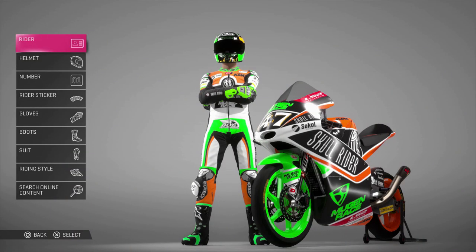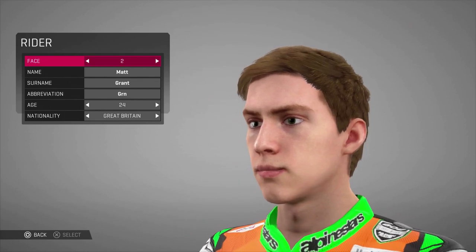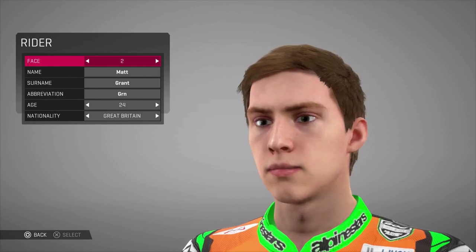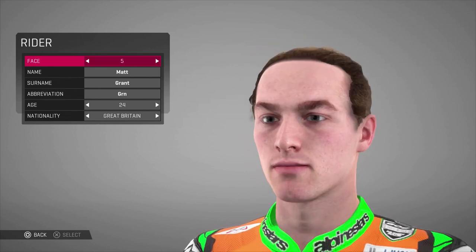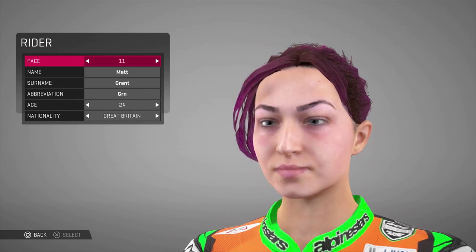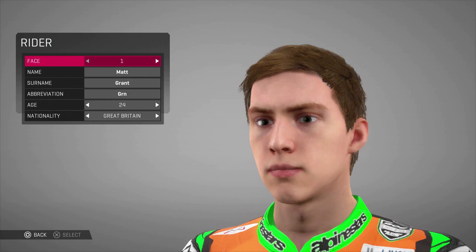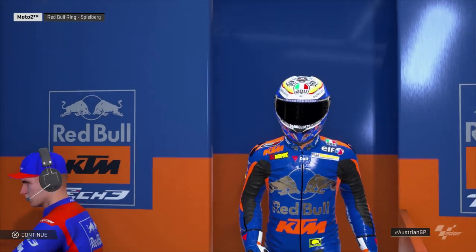Looking at the rider customization screen — this is disappointing. I think there are only 12 faces to choose from, and they're all basically the same generic look. Where are the beards? Where's the facial hair? I love to sport a good moustache and now I can't. It's good to see they've added female characters, though I'm not sure if they were in previous years.